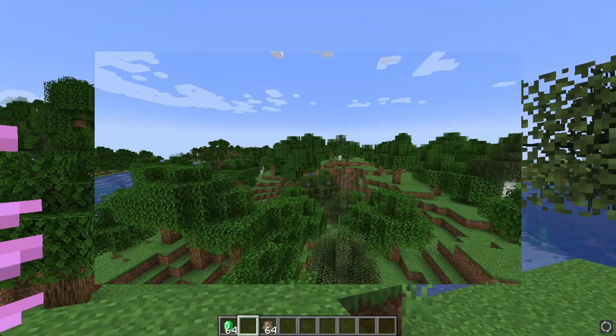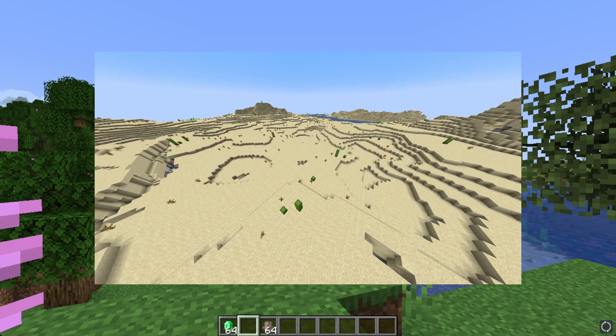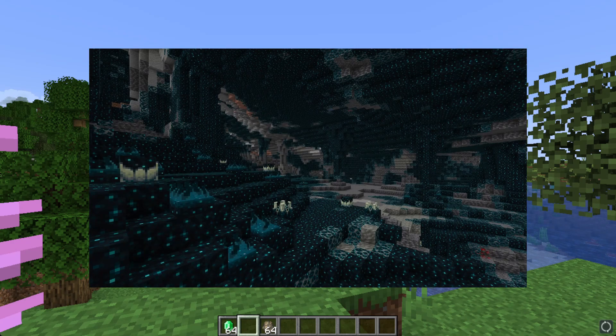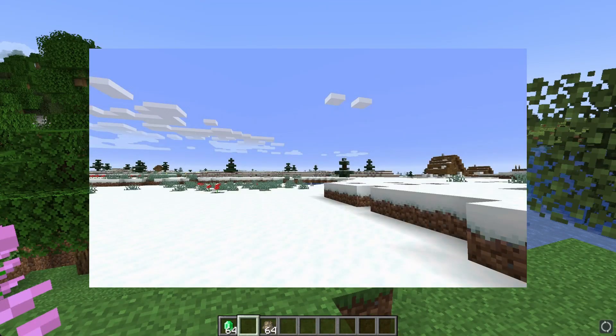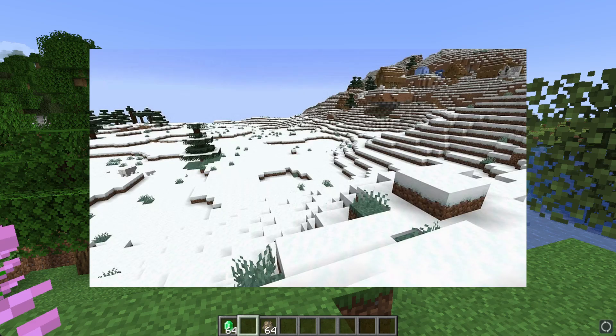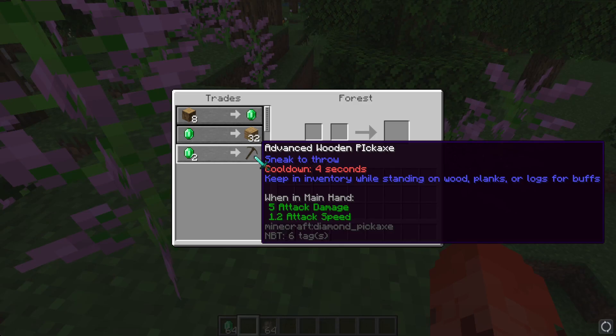So the biomes that you can trade with are forests — for example, birch forests and dark oak forests — the desert, the nether wastes, the deep dark, jungle biomes like bamboo jungles and sparse jungles, and snowy biomes like ice spikes and snowy plains. Basically, each biome will trade two vanilla items and one custom item.